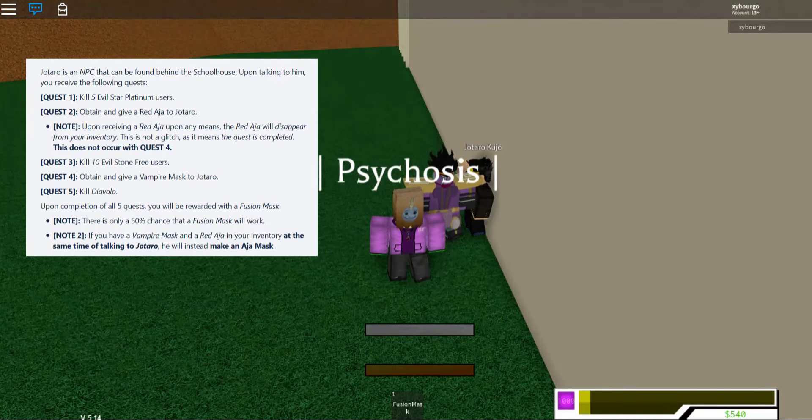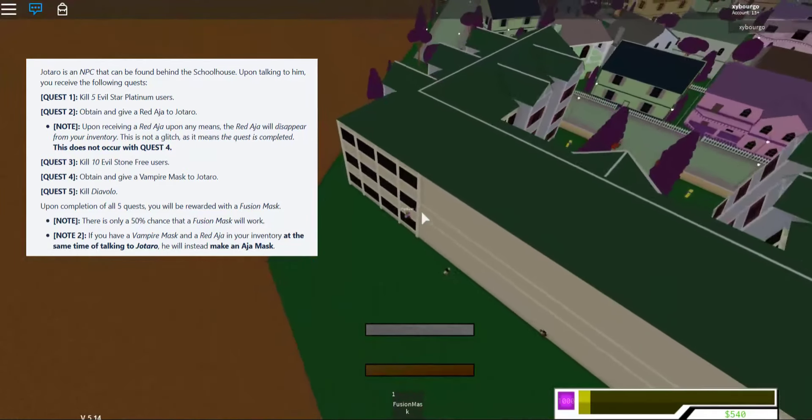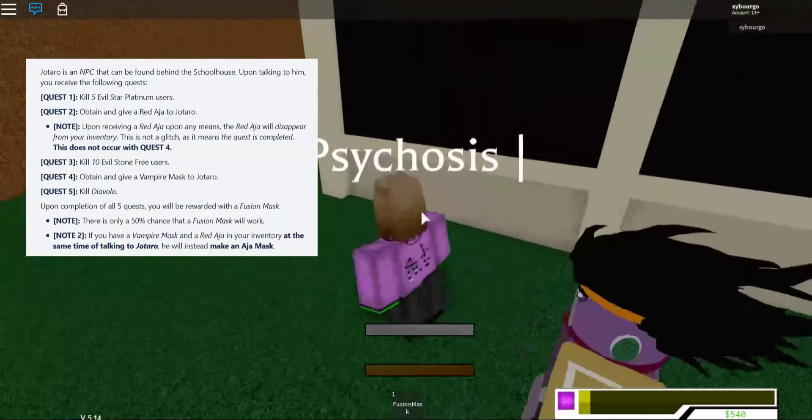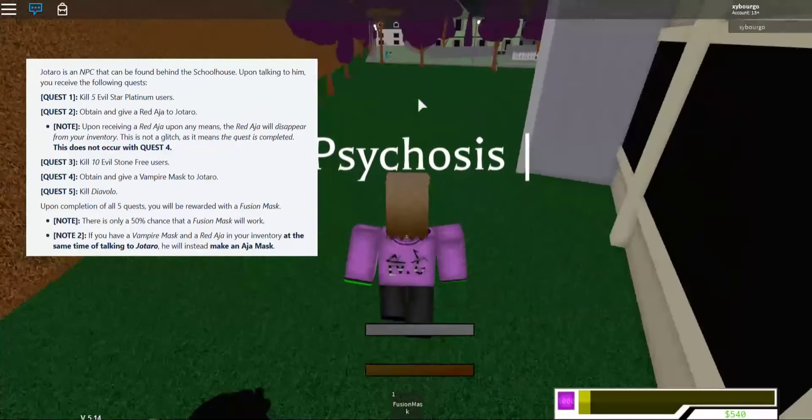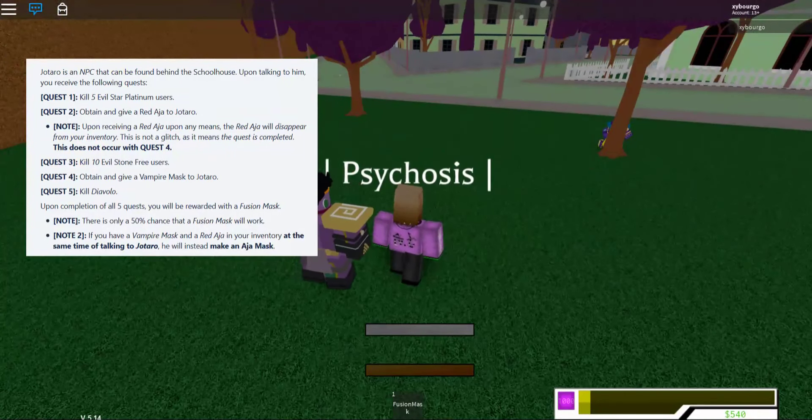Quest 3: Kill 10 evil Stone Free Users. Stone Free Users are located in Mario Town, the normal town. They're located near the school — right behind it, or near it, you could say. You can go behind it if you want, or just go around. Either way works.